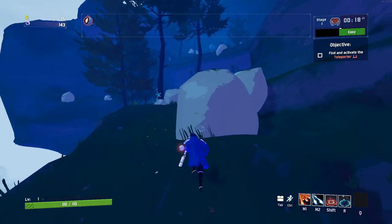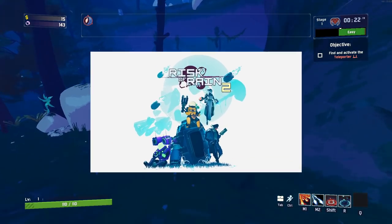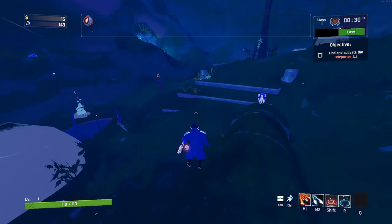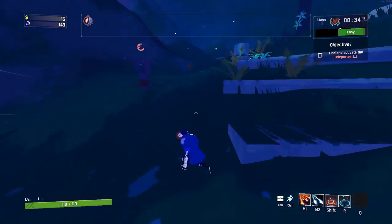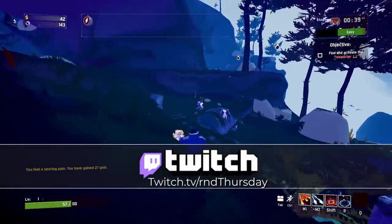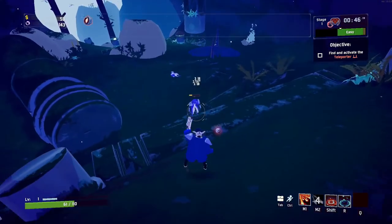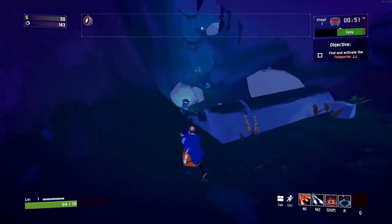Hey everybody, today we are going to be making an item and equipment tier list for the 1.0 update of Risk of Rain 2. I had made one previously just a couple weeks ago, but we're going to toss that one out and make a brand new one. There are a majority of items from that list that will be changing, because even some items that weren't touched have been reduced or increased in effect depending on gameplay changes.